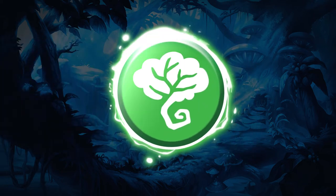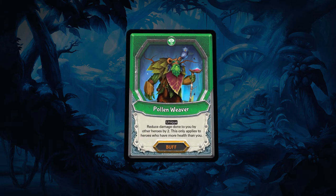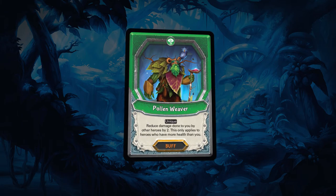Forest cards provide slow and steady healing throughout the match, giving players time to grow their advantage. Whilst your opponent has more health than you, Pollenweaver gives a permanent damage reduction of two, great for offsetting aggressive decks.